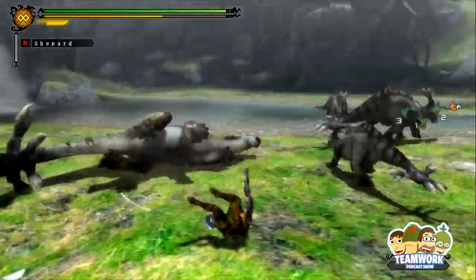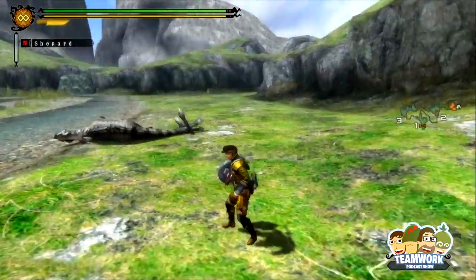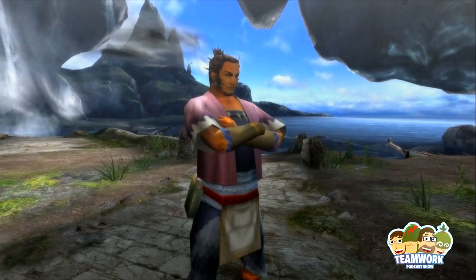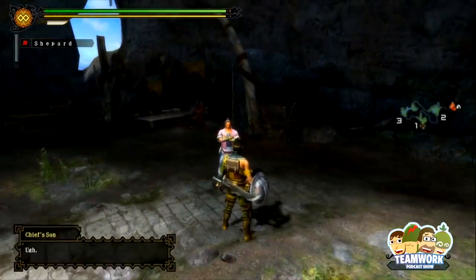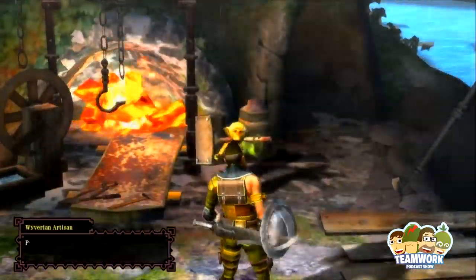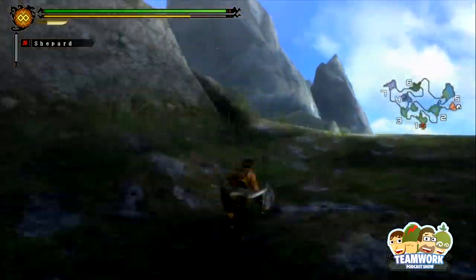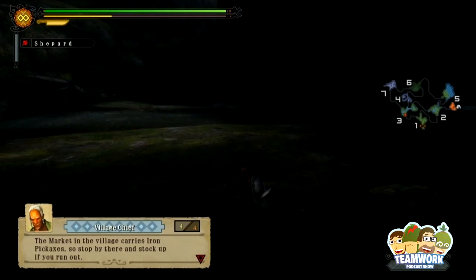The reason why we want Charm Table 10 is because there's a really, really good charm there — a charm that gives the Handicraft skill as well as Free Element. Sharpness Plus One is an excellent skill. Getting higher levels of sharpness on weapons gives bonus damage, makes it easier to hit monsters, reduces bouncing, increases elemental damage, increases KO damage, and so on.